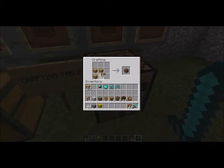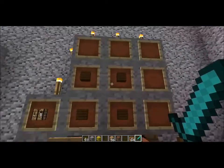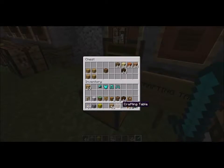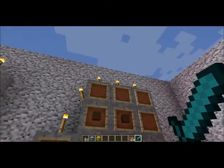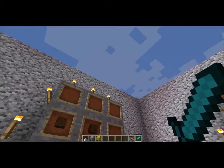Now all you have to do — crafting table! And that's how you make a crafting table. Now remember, you can use any kind of wood. I cannot stress that enough — any kind of wood. This will save your life in the beginning.